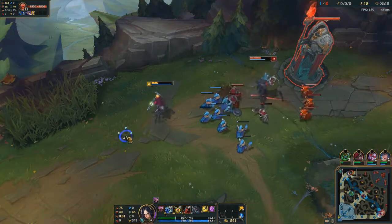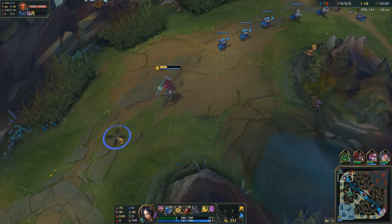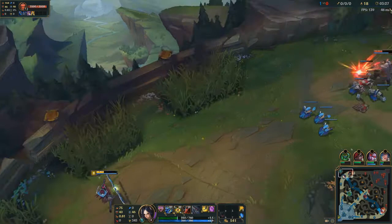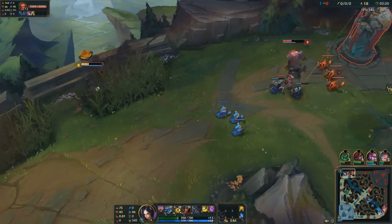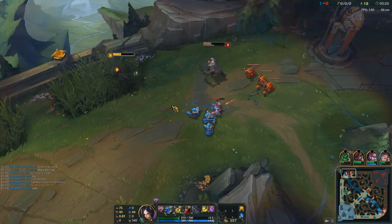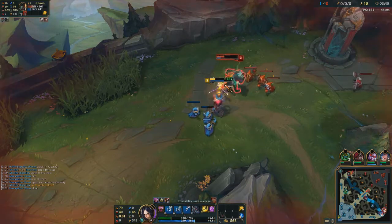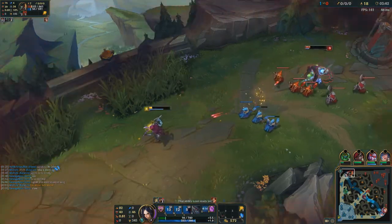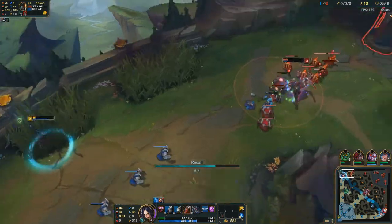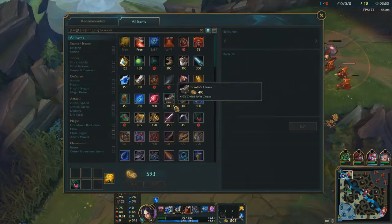I might just try and bait him into attacking me. I should probably just back because Jax is gonna be coming top anytime. As Irelia, you try and get his health down — you hit the tower and they attack you, they take all the minion aggro and then you can generally stun them. I'm gonna back and get a Doran's Blade just for that sustain and the health, then go straight back to lane.